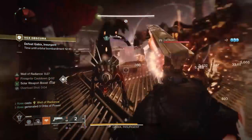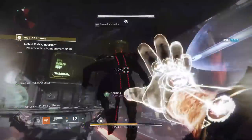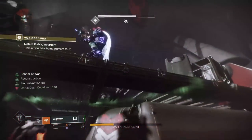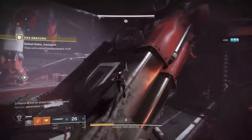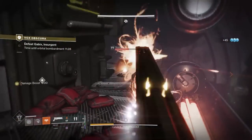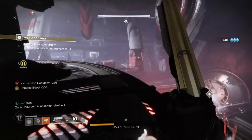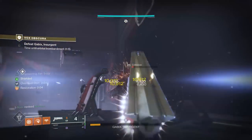Today we have the return of Vox Obscura as the exotic mission on the legacy tab. Last week we had the return of Presage and the Dead Man's Tale which you can craft. This week we have Vox Obscura and the exotic wave frame grenade launcher the Dead Messenger, also now craftable. It does have three new perks you can craft on it as well, but the mission itself did not change — it's the same as before, pretty simple and straightforward, nothing too difficult.